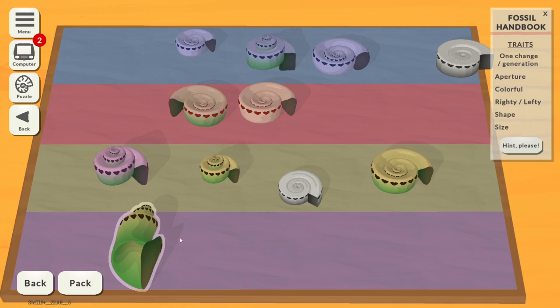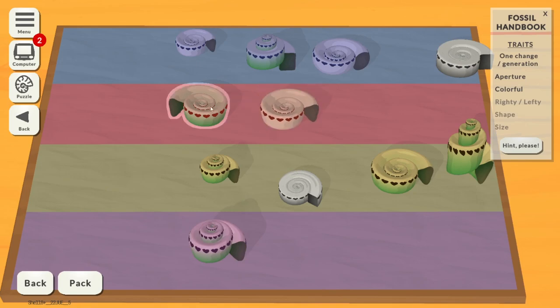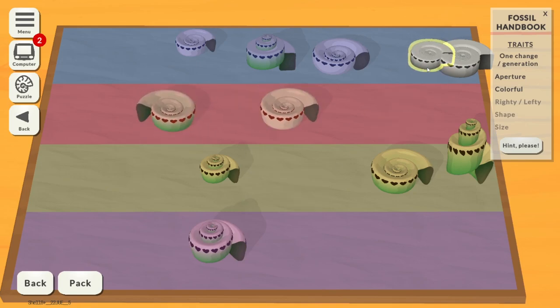The puzzles start off very simple — this is about 20-30 minutes into the game where they're getting more complicated. Everything's all in the wrong place, never mind. So I don't know where... oh god, there's two of these lads! The whole puzzle mechanic is that shells can only change in one way between generations.